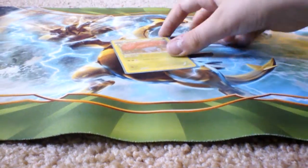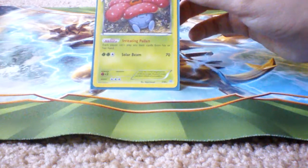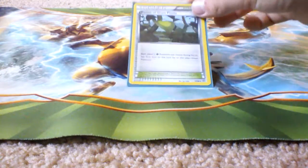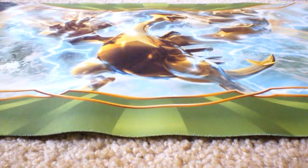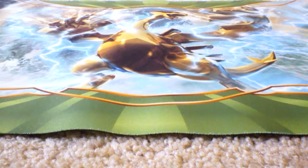Vileplume — let's look at it. Each player can't play any item cards from his or her hand. So that's nice. Forest of Giant Plants: Grass Pokemon can evolve the turn you play them, or on the first turn. Basically, it breaks evolution rules for Grass Pokemon.